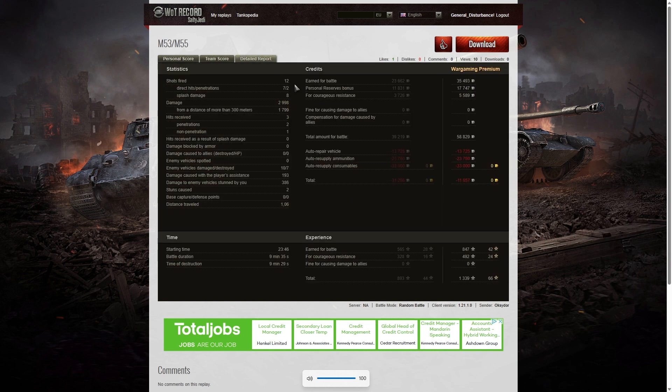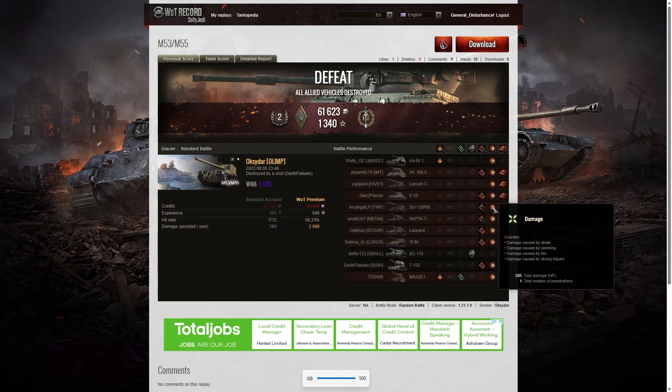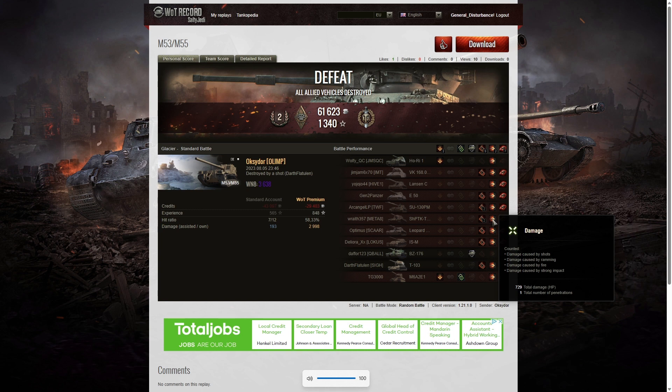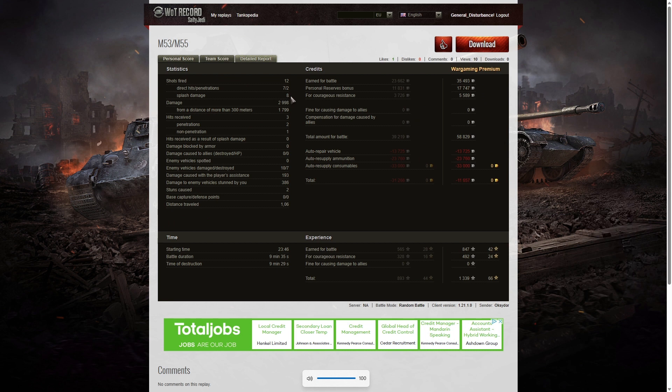He fired 12 shots, got seven direct hits on the enemy, and two penetrating shots in that game. One of the penetrating shots must have been the SU-130PM — very thin armor on those tanks, and if you hit them the shell normally goes straight through. He had 585 hit points left when taken out. The Shrek was probably the other penetrating kill — also very thin armor; 729 hit points left after that shot. Two penetrating kills in the game, eight splashes. Total damage of 2,998, of which 1,799 were at more than 300 meters.